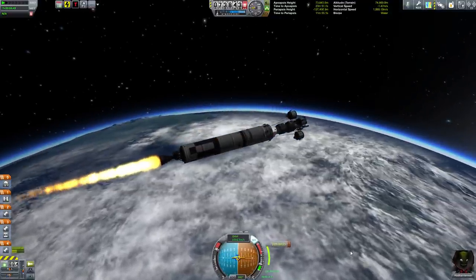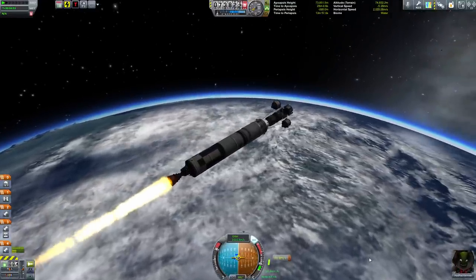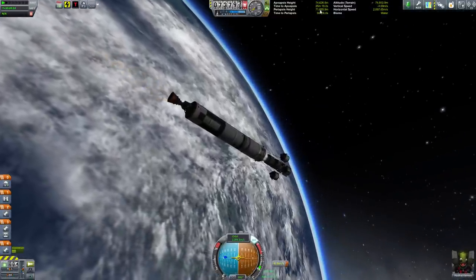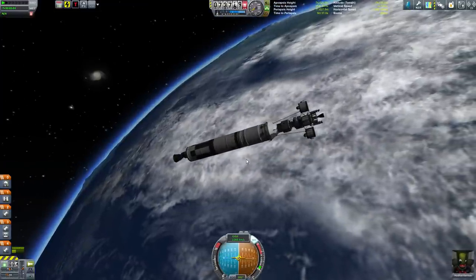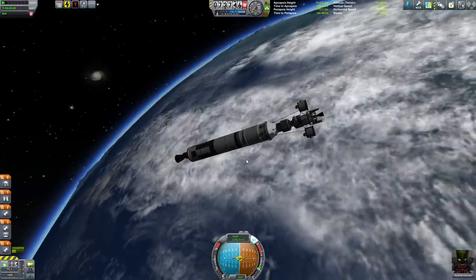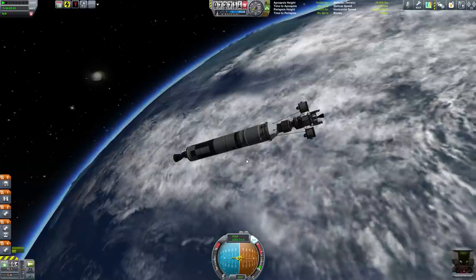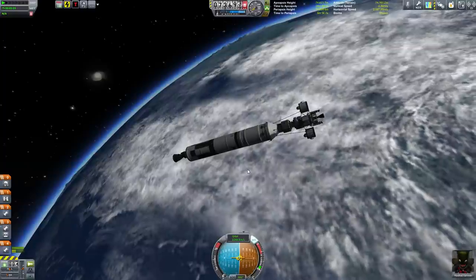Welcome back, guys, to Space Patrol episode number 7. Last time we went out-system from Kerbin, the 3rd planet, to Duna the 4th planet, and visited Ike, the moon around Duna, and did that with probes.